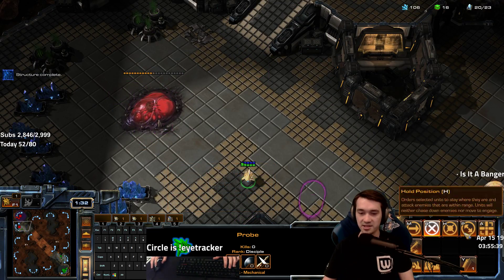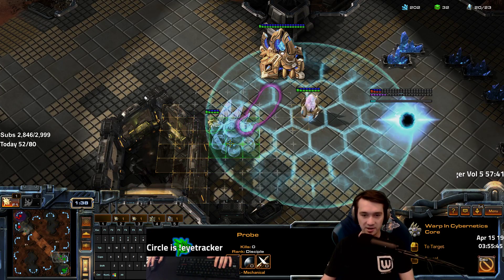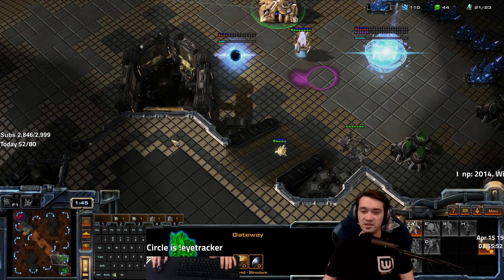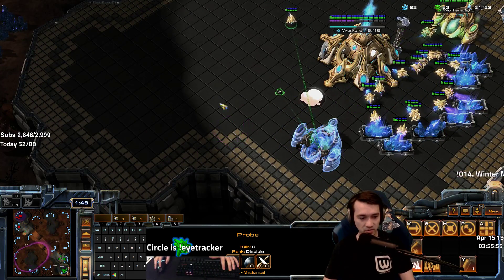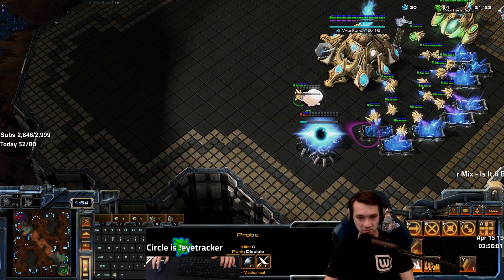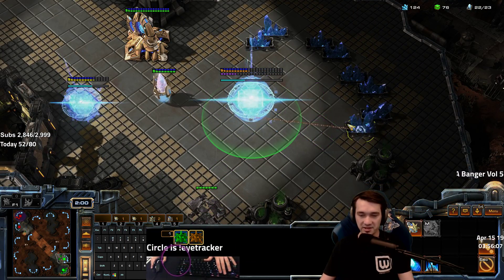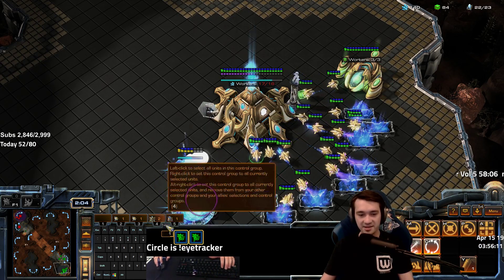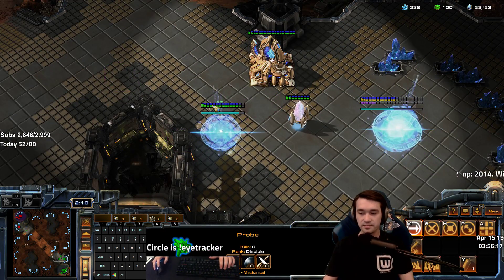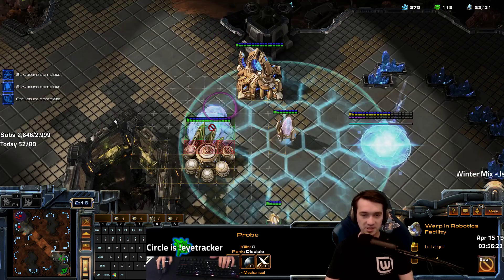I'm going to try to have the same economy as him. This map has a slightly different layout. Usually the best way to wall off is to have three large buildings with a gap that an Adept can fit in on hold position — that way you don't get stuck in your own base but Zerglings can't get in. I've got my second pylon, second gas, filling in all the blanks, continually building probes, with this unit on patrol looking around.